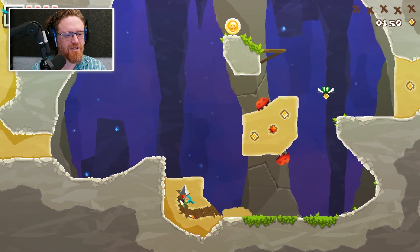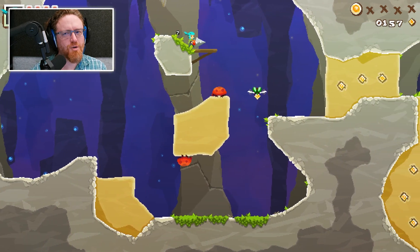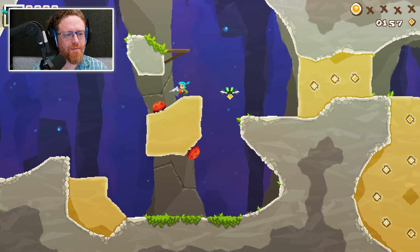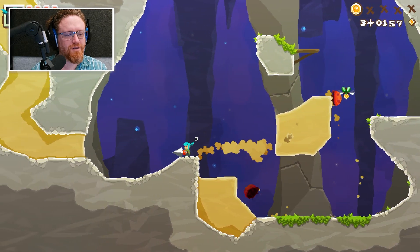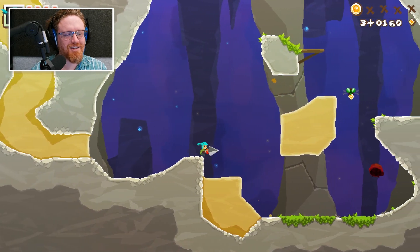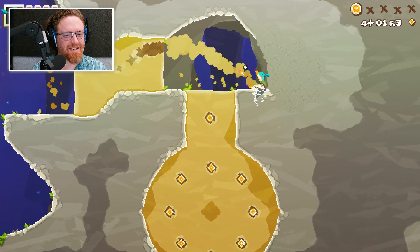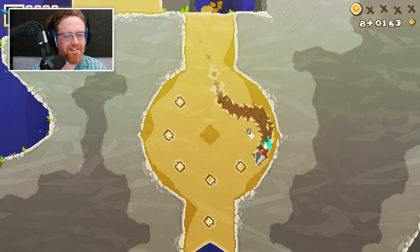These little red beetles are actually kind of difficult to deal with because you have to hit them from below. If you hit them from above, they hit you. The first time I encountered them, I really struggled to figure out how to manage them. So there are definitely skills involved.